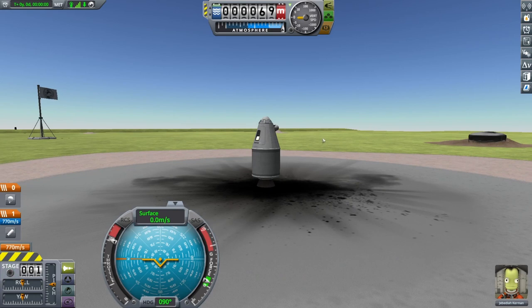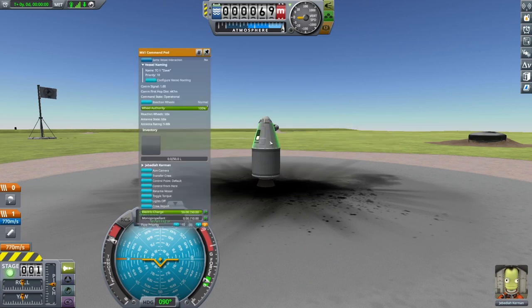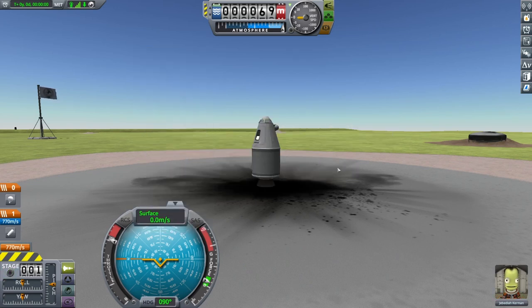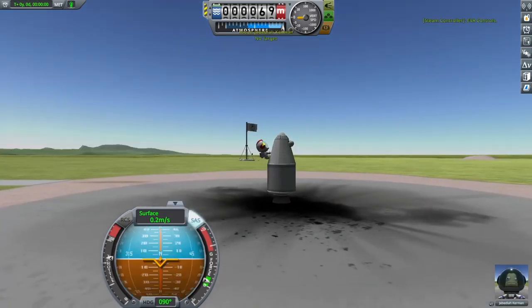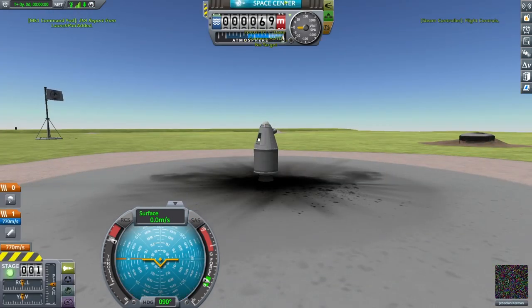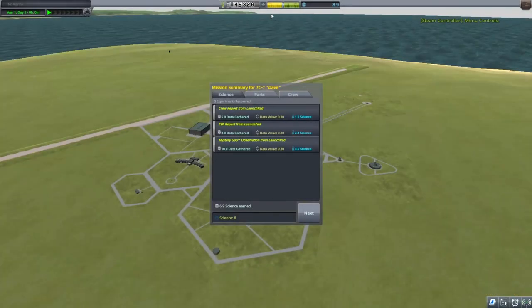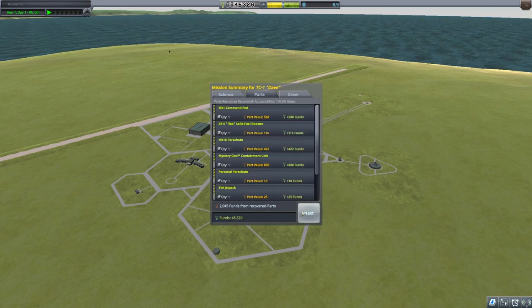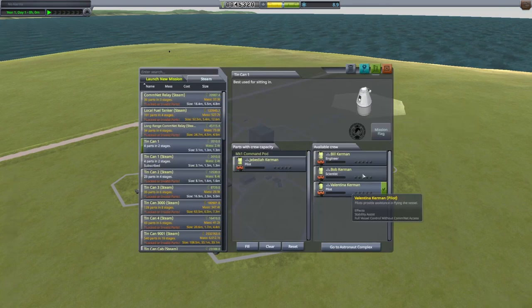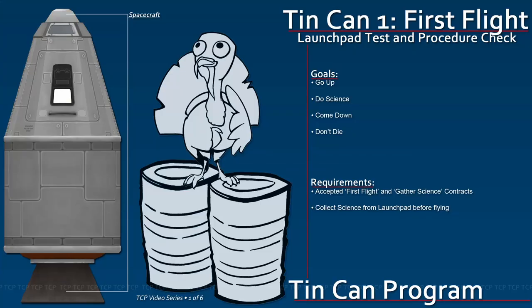Before launch, we will collect some free science from the launch pad. Collect data from the goo canister, then create a crew report. Finally, send your pilot outside for an EVA report. Once they are back aboard, recover the vessel to collect your free science. With that done, return Tin Can 1 to the launch pad for our first flight.